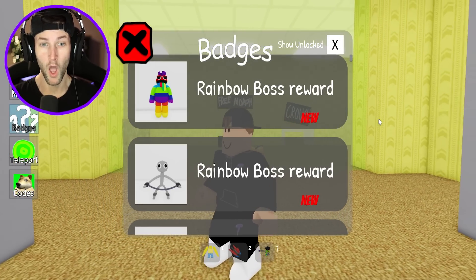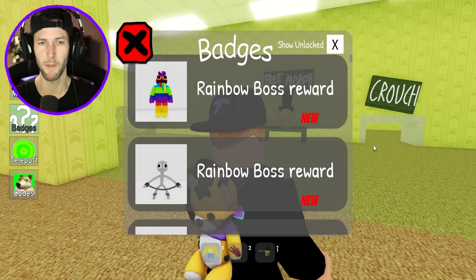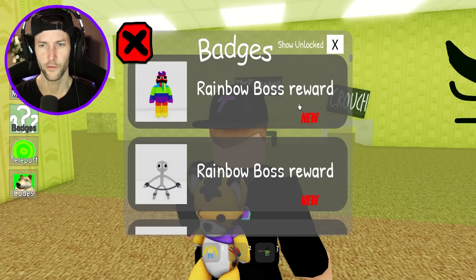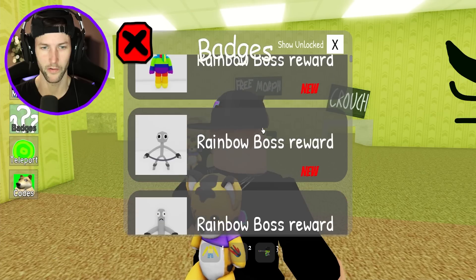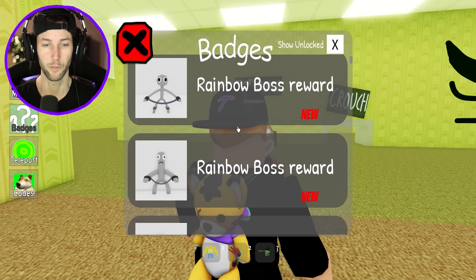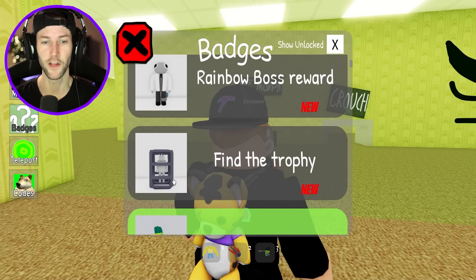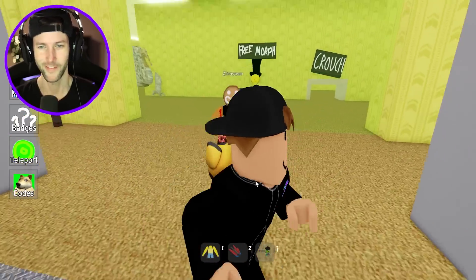We have the Rainbow Boss Award. I think that might be like a rainbow blue because it's like Rainbow Friends and then it's Blue as the boss — that is kind of cool. So that's probably the boss we have to defeat. And then here are all of his prisoners — he's got four prisoners. They all just say Rainbow Boss Award. We have gray, purple, gray, green, gray, red, and gray orange — my favorite rainbow friend. He's locked in a chamber.